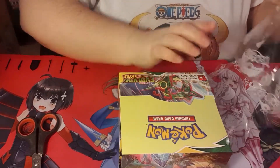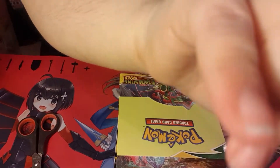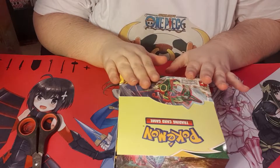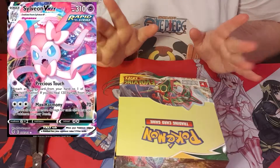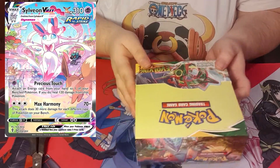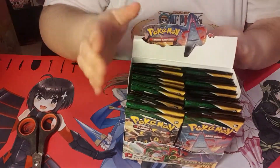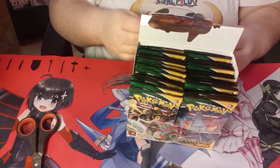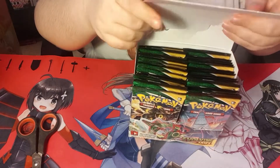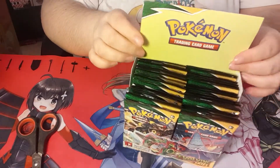My chase cards are just all of the Eeveelutions, but in particular I want to get a hold of the Sylveon cards because they are gorgeous. The alternate arts are what I'm looking for. So here's the booster box - this contains 36 packs, so we are just going to jump straight into this and try and get ourselves some nice pretty cards.